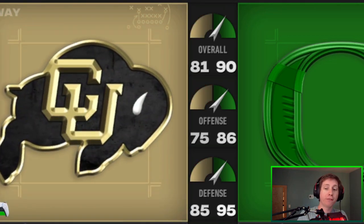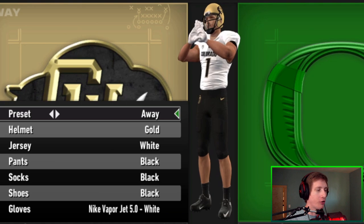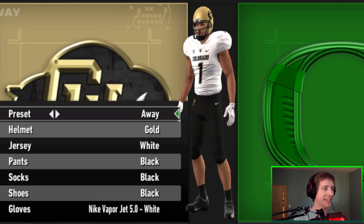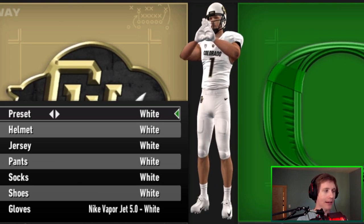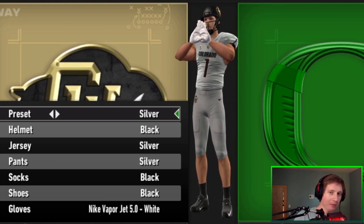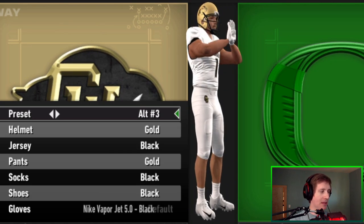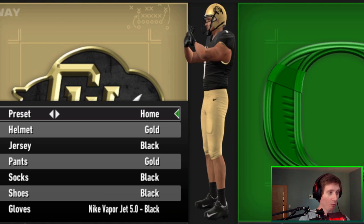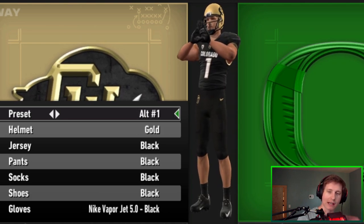Let's go straight to Colorado and the Buffaloes. Everybody who's played NCAA for a long time knows Colorado had those weird throwback uniforms from the 30s that were just atrocious — thankfully those are no longer in the game. We've got the standard home and away. Colorado is a pretty simple team with their uniforms — they've got the all-white, the all-black, and silver and black, which is probably the most out there of their stuff. Just a couple of alternates mixing everything together. They did a very good job executing what Colorado's uniforms look like. My favorites are probably the all-black or the alternate with the gold helmet.